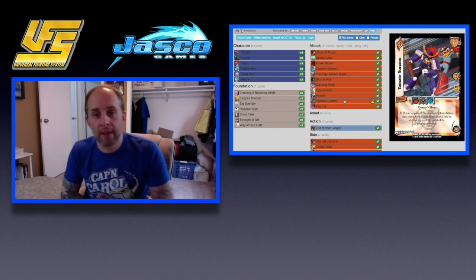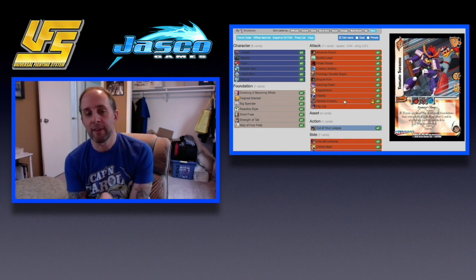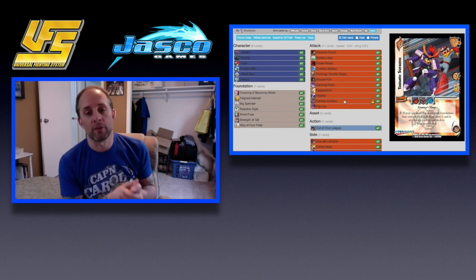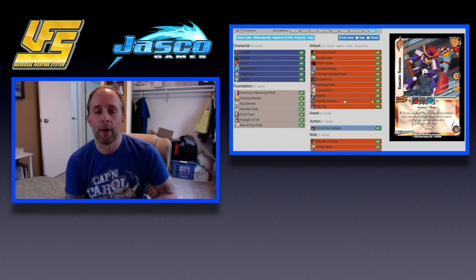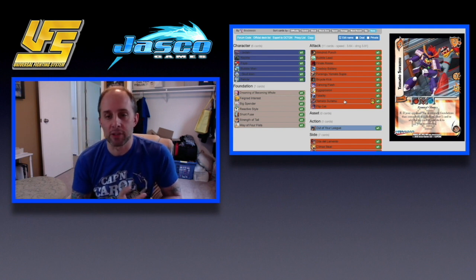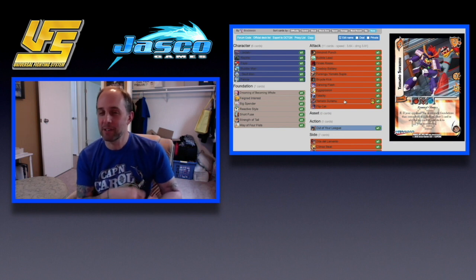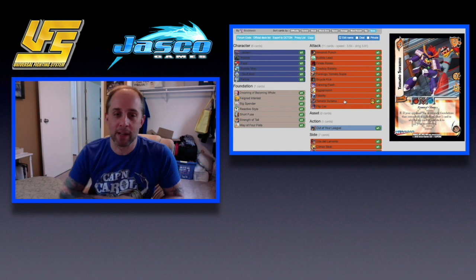Next for snap momentum we have Yamata Saramu. If your opponent has more ready than committed foundations, you can draw a card or add the top card of your deck to your momentum. If you really don't need the momentum you can always card draw, which is usually really good. It is a random card unless you're able to stack it somehow — maybe through Windmill Punch, but the issue is you checked that card for the Windmill Punch, so you have to figure out a way to stack your deck.